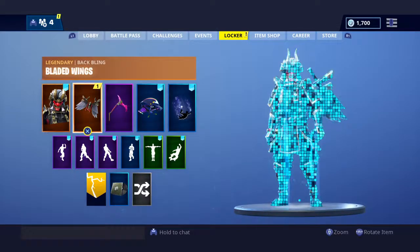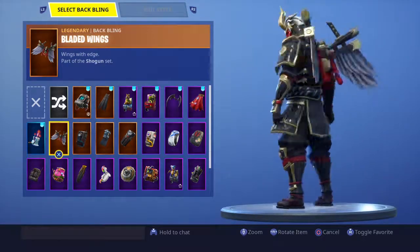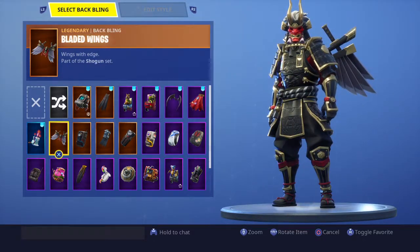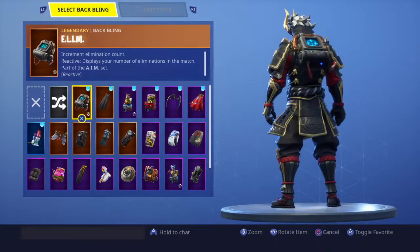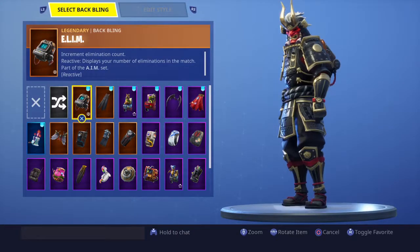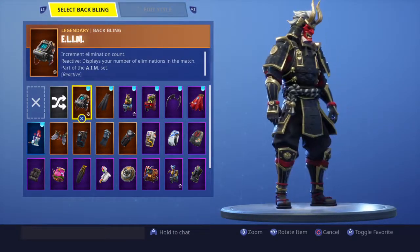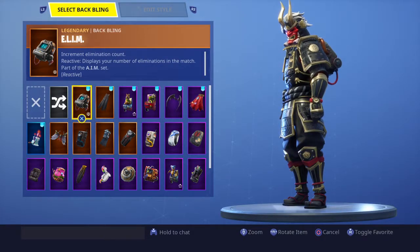Blade Wings as a back bling is pretty cool actually. Let's see what back blings have a good combo. It actually doesn't look half bad — it's got a red cord which matches the red color of this character. I'm hoping they do something later where you can customize Shogun a bit — that'd be kind of cool.